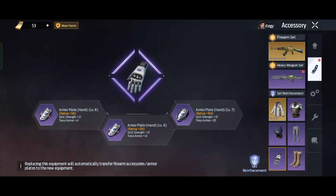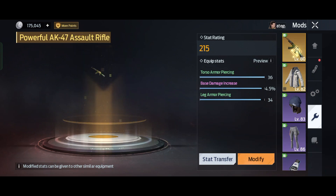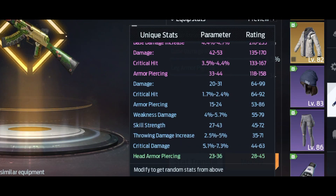You can also upgrade your glove to receive skill strength percentage. Upgrade it using armor inserts — same process: complete your daily schedule, exchange with coupons, or buy with real money. It's totally up to you. You can also modify your main weapon and your glove.